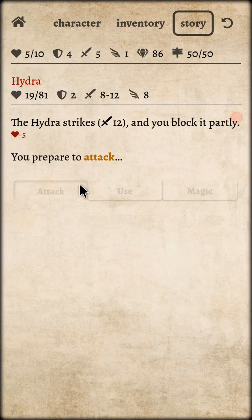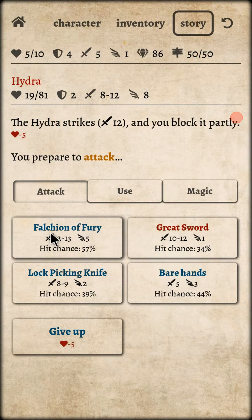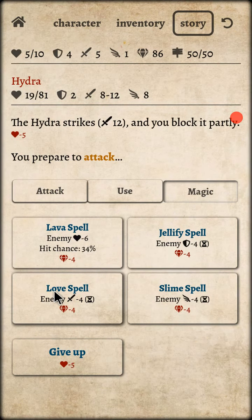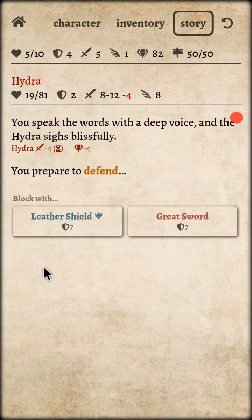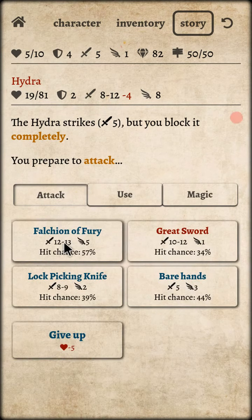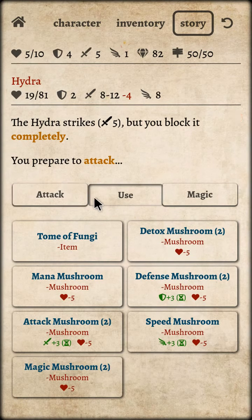We block it — we're gonna use the magic here. First of all, the love spell is really needed, guys. Hydra strikes but you block the party — god damn, he directly struck me. So we're gonna use the love spell, which makes his attack less, and then we're gonna use the leather shield, which is why he couldn't attack.